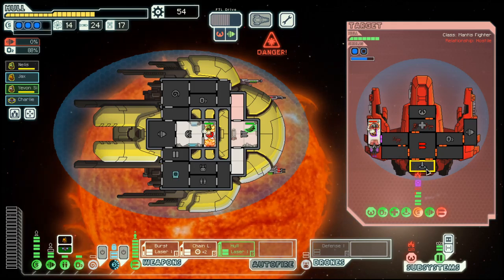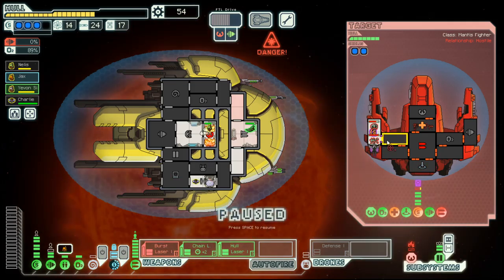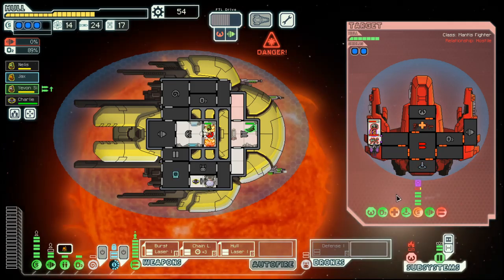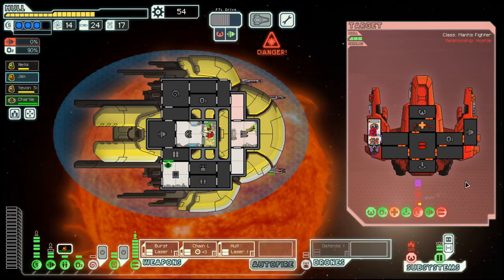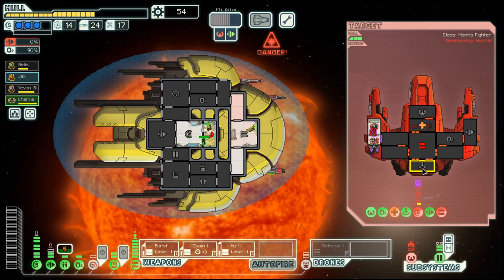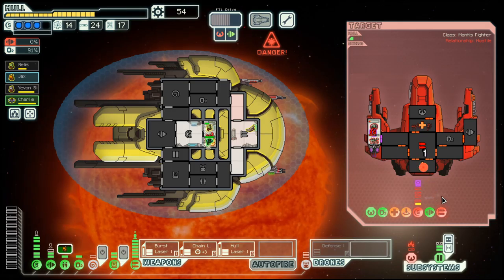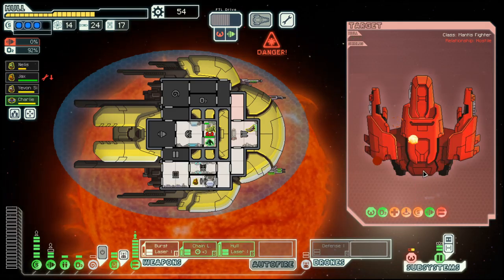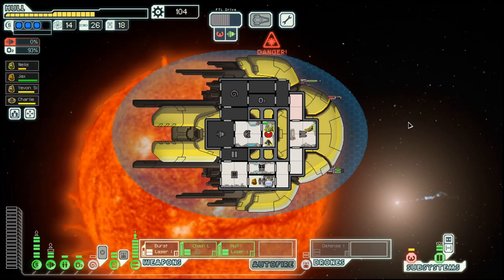I move that. Their shield is done. Now let's make sure that they do not board us again — either this way or that way. And we get 50 scrap out of this fight.